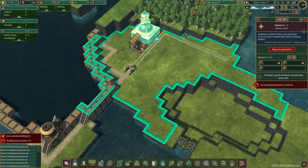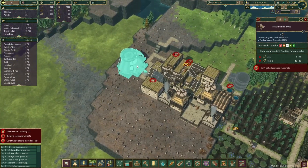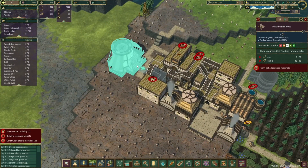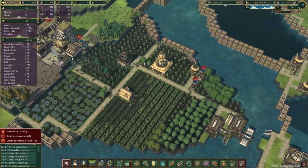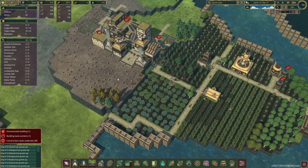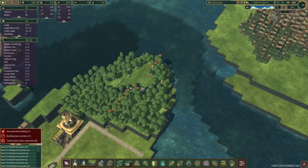We managed to get the district built and we managed to get the drop-off point built at the end of last game, and then we need to get the distribution center built and finished. Then we'll be able to migrate some beavers over to this district to do all the hard yards, though we don't have any spare at the minute.